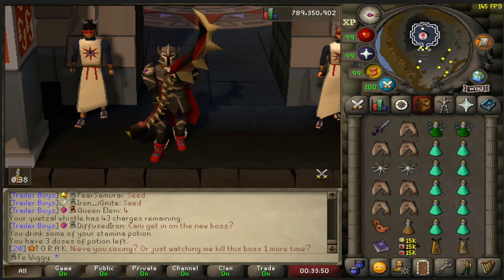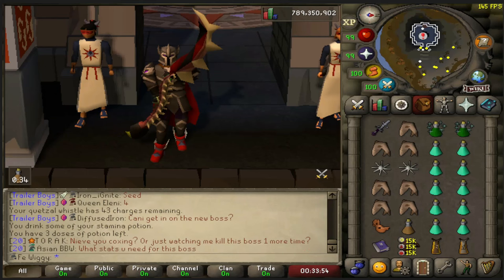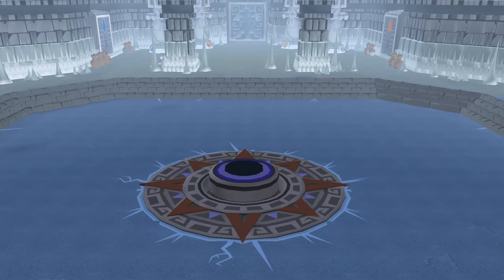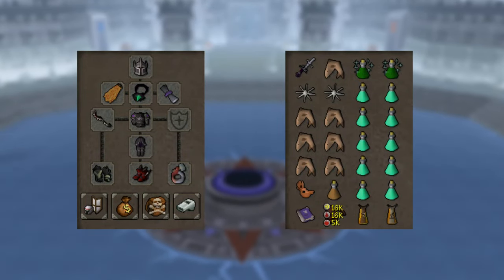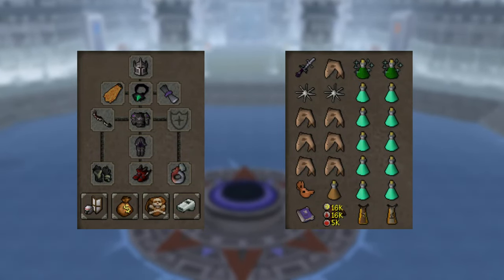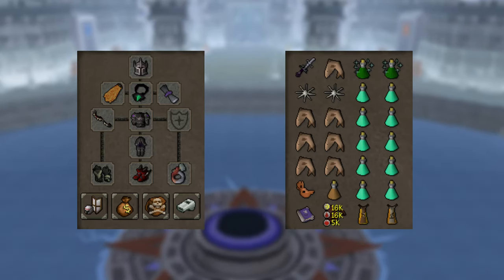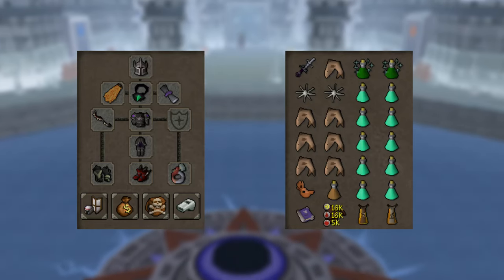Hello everyone and welcome to a new loot video. Today we are going to do loot from 1000 Amoxliatl. Gear and inventory is looking like this. I know the boss is weak to crush so I will go with bludgeon and ancient godsword as a spec weapon.